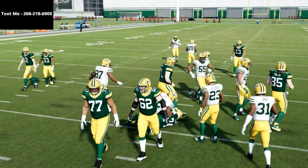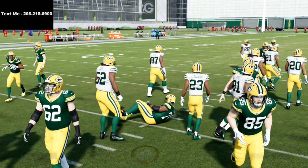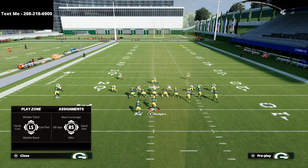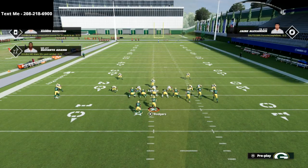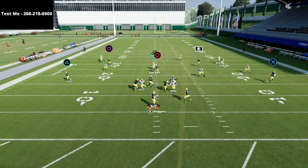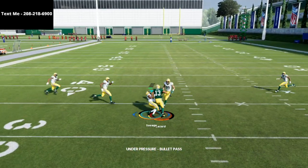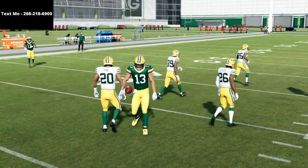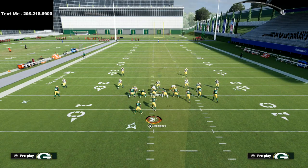That is the Nickel 335 Wide defense. I would highly encourage you, if you're looking for defense and you're playing current gen, this is the best defense I've been able to lab up. It's super simple but super effective — gives you all the tools to stop the run and to stop the pass. With your user able to move, the defense is so much more effective on current gen than it is on next gen.